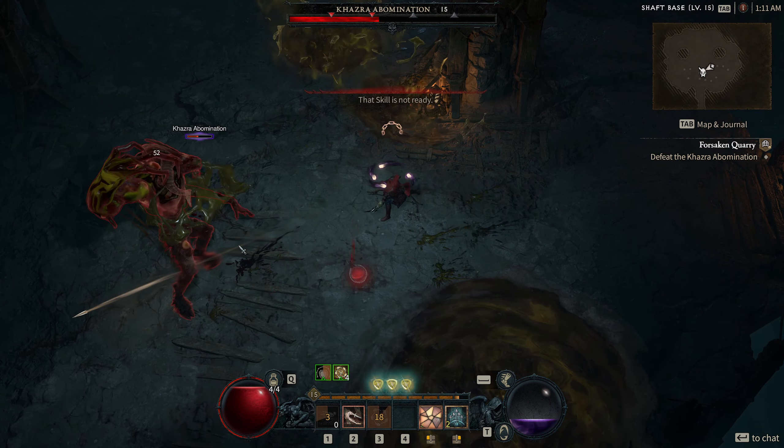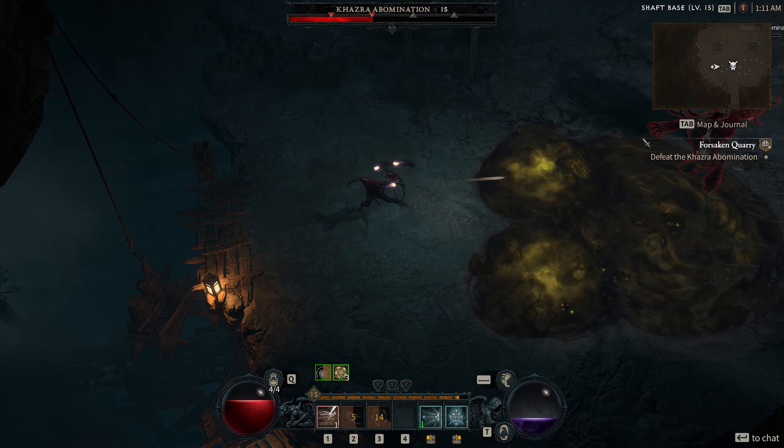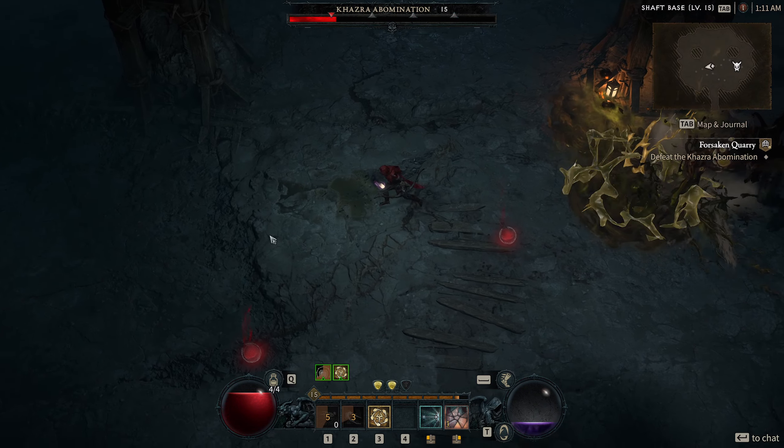Hello everybody. In this video I will show you something that is supposed to be extremely rare — the game says so. I read about it on MaxWall where it's mentioned, there are some hidden rare items in Diablo 4, and this is what's called Sir Alina, Disciple of the Dark.